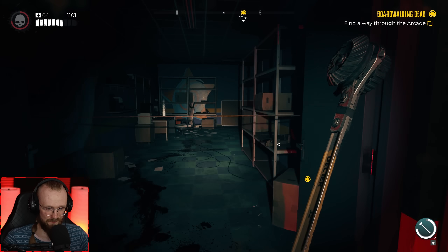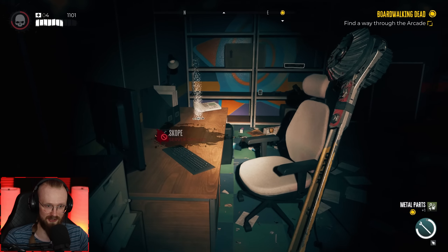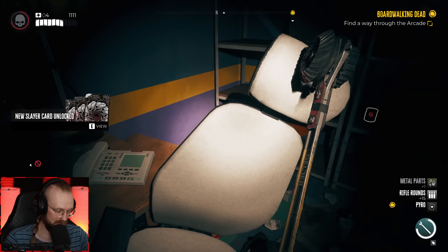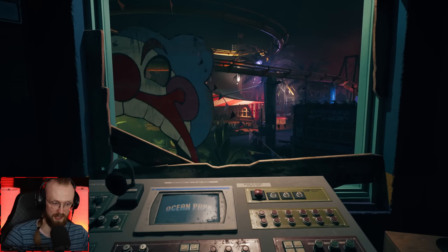A shotgun trap — yikes. Did not appreciate that shotgun trap, at least I didn't die. Those shotgun traps don't do an insane amount of damage. We've gotten a new card: hold Q in fury mode to vomit caustic bile on unsuspecting zombies — I want to check this out. There we go — control panel.